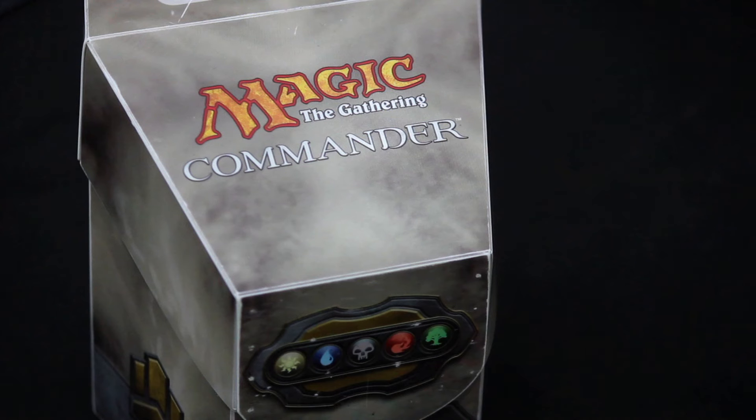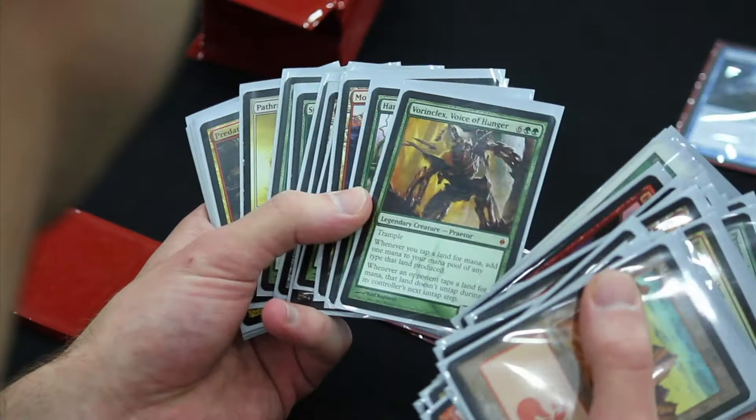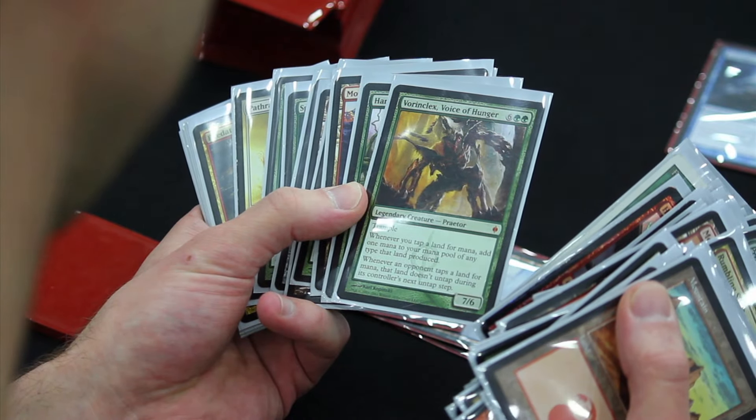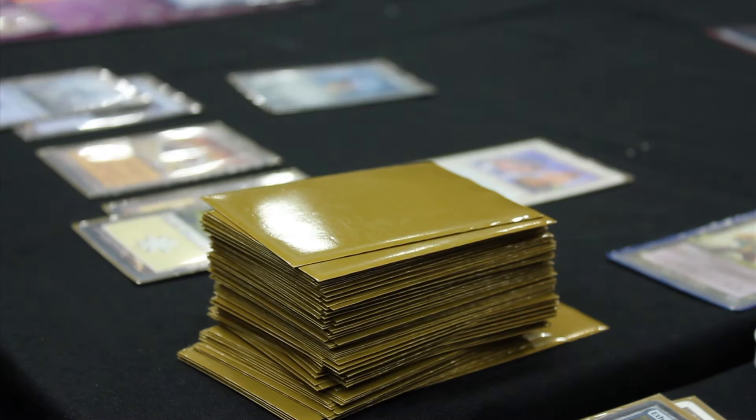Commander is a multiplayer format where you choose a legendary creature, and the colors of that creature define the colors that can be in your deck. Your deck is singleton, so it's only individual unique cards except for basic lands — a 100-card deck where basically all the cards are different, and it's just a big multiplayer free-for-all battle.